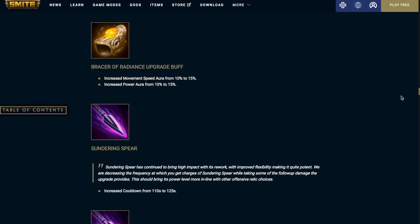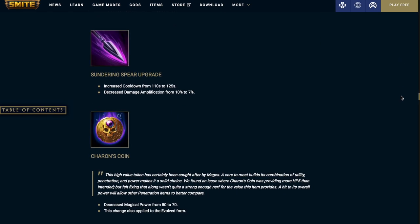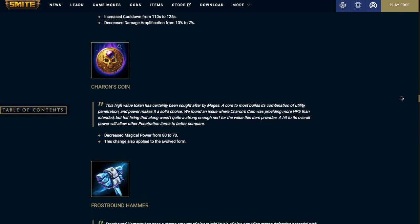The Bracer of Radiance upgrade also increases the movement speed aura from 10% to 15% and the power aura from 10% to 15%. Sundering Spear and its upgrade both increase the cooldown from 110 seconds to 125 seconds, and decrease the damage amplification from 10% to 7%.